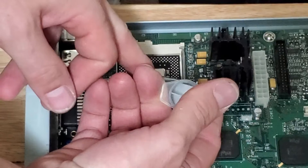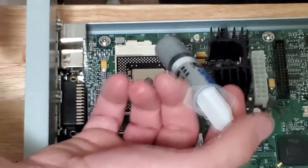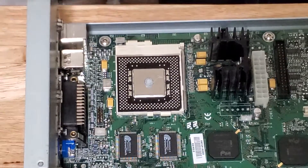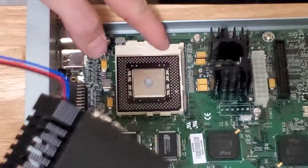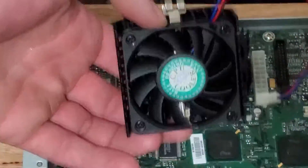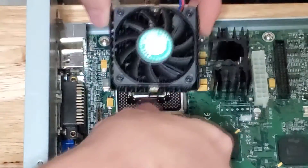Putting a CPU cooler on an older socket, such as Socket 7 here, can be a little tricky sometimes, because they're not symmetrical. There's a raised portion on one side that has to line up correctly with the socket. I'm not sure if you can actually install it the other way without bending anything.